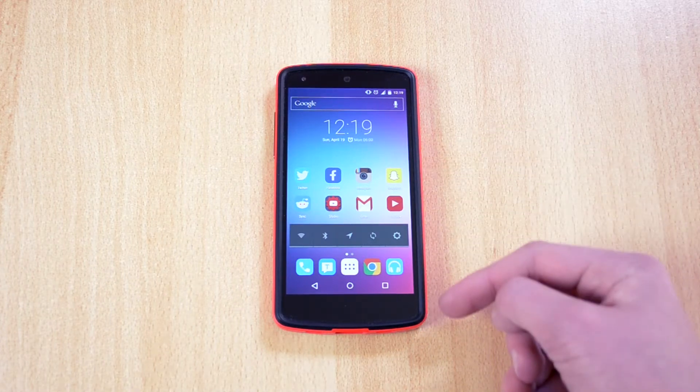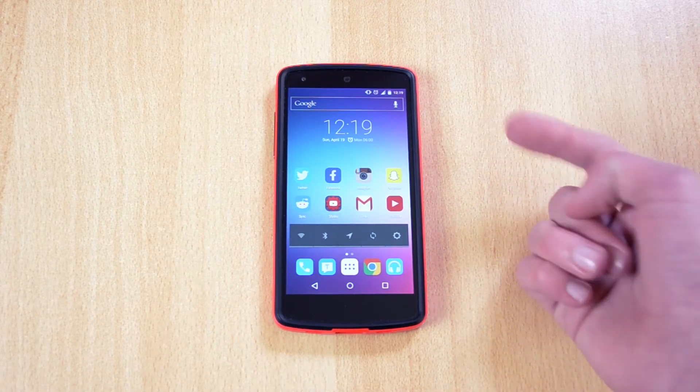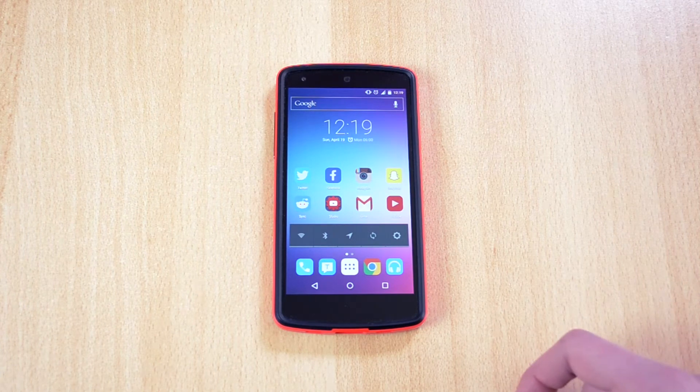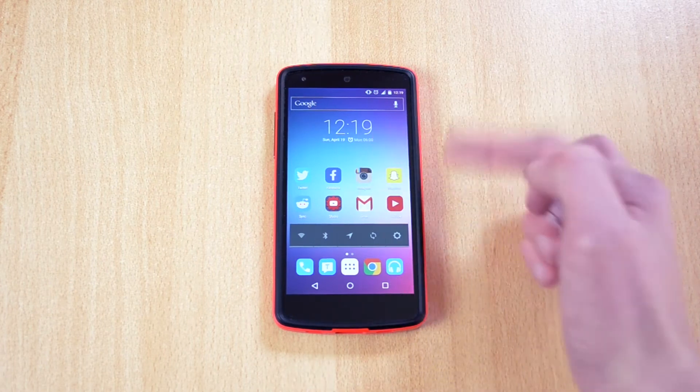As you can see here, this is the icon pack — I already have it applied, and also the wallpaper is from the icon pack itself, as the icon pack does come with a bunch of cool wallpapers. The icons look really cool; here we have Twitter, Facebook, Instagram and so on.